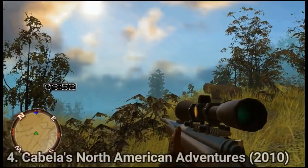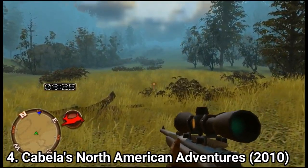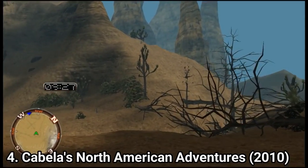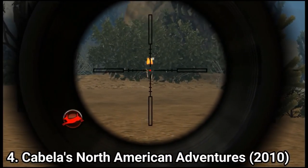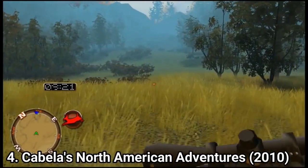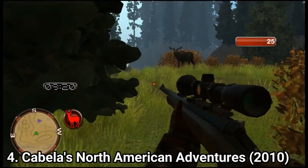Cabela's North American Adventures is great. The graphics have been even further improved. You get nice cutscenes and the story element is better. You get different environments like forests, deserts, and snowy areas. A nice feature I liked was that you can see the vulnerable points on animals when aiming. There are around 20 levels in the campaign. You also get a custom gun builder and that epic-looking bullet-time effect. The game is great — it brings some of the key elements of recent Cabela's games to a handheld console.